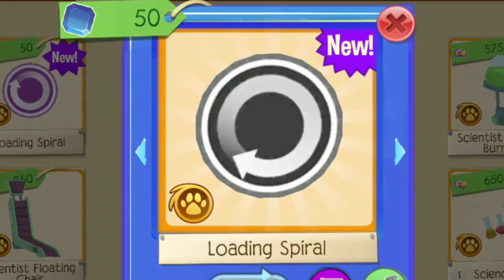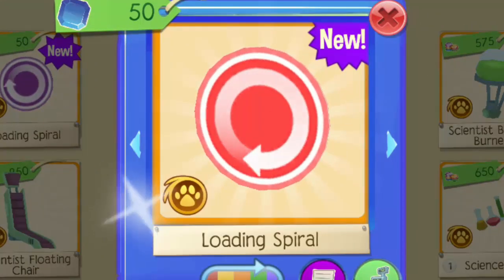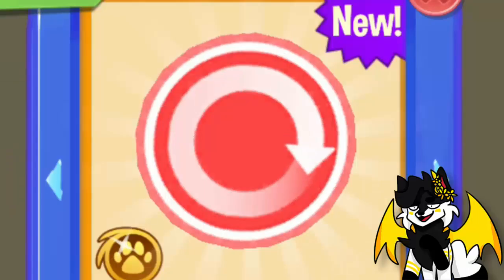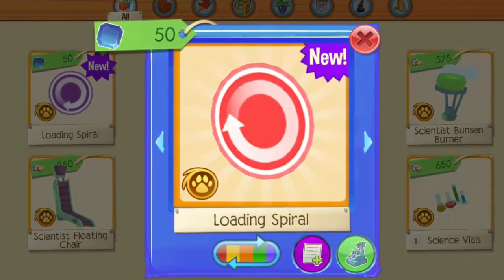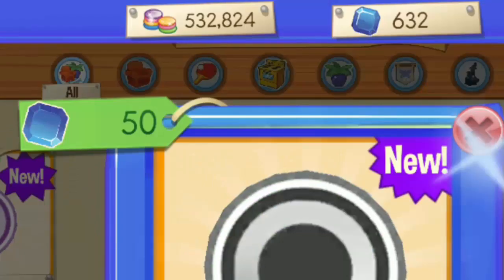You can even put it in multiple colors. So if you guys want to troll your buddies, you can totally use this item. But it's 50 sapphires. This kind of looks like a glitch item, so you can definitely prank a lot of people. I'm not sure if I'm going to buy one because this is really expensive.